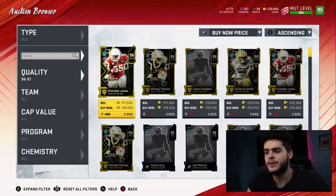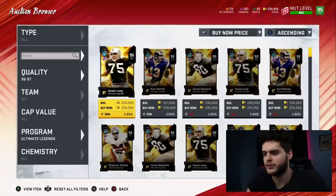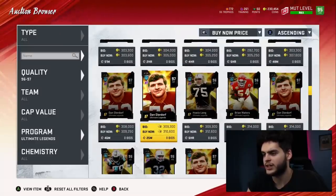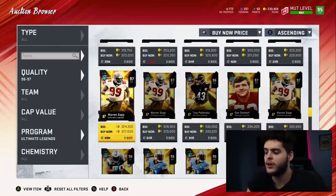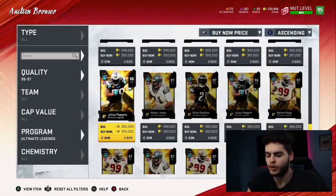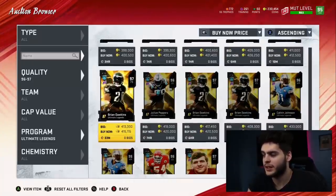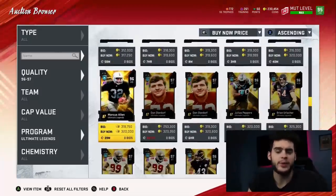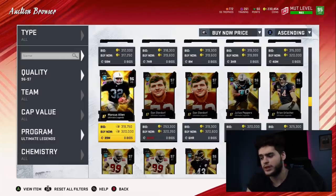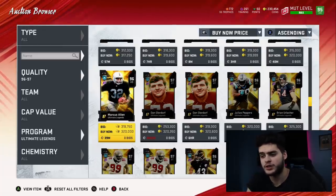There really aren't many 97 overalls in the game right now — it's primarily why they're priced so high. Mostly just Ultimate Legends at the moment. Cards like Dan Dierdorf are already at 303k. Ultimate Legends aren't the best pricing reference since there are so many of them, but 97s overall are going to take a decent dip. Also keep in mind you have a 97 overall Power Pass, so factor that in with the 64 new cards coming.